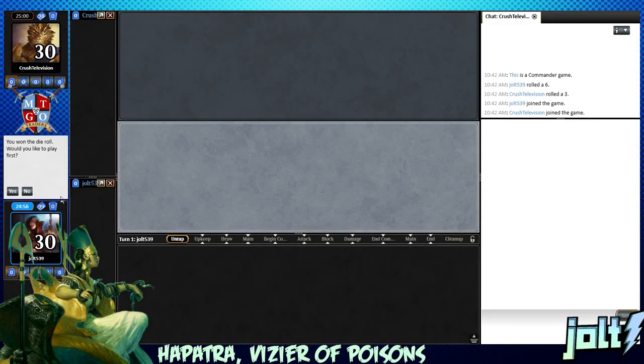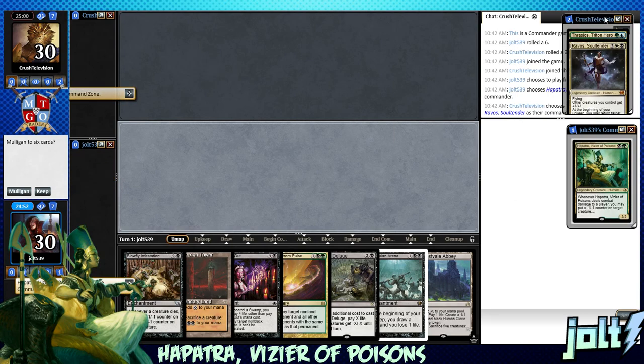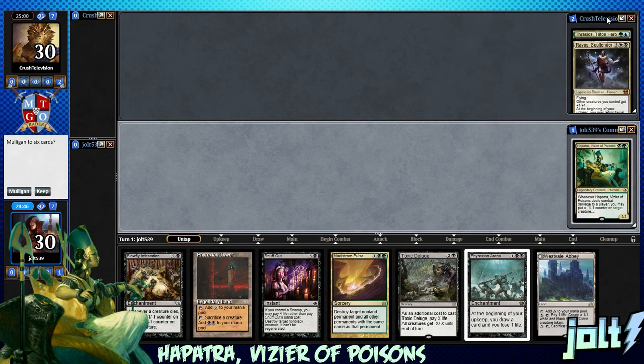What's up everybody, welcome to some Hapatra — snakes on a plane, hope you're excited. Let's get our graveyard all squared up. We've got some partner action: Thrasios and Ravos. Usually ends up being just another build of Super Friends, but we'll see what it is.